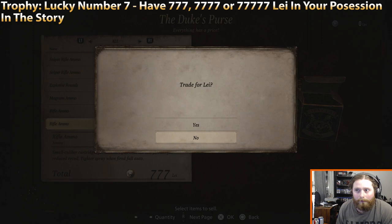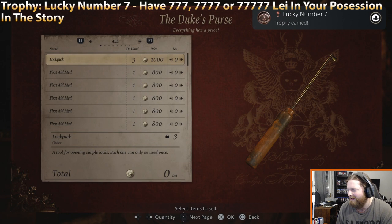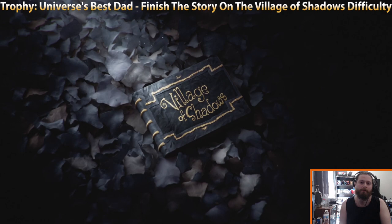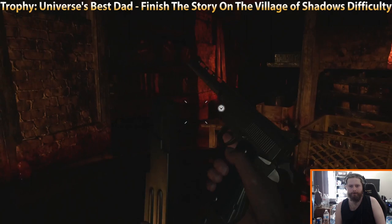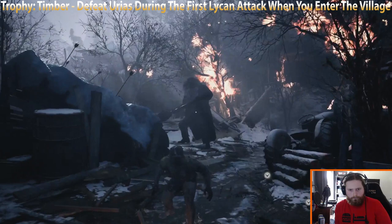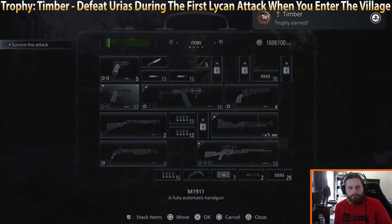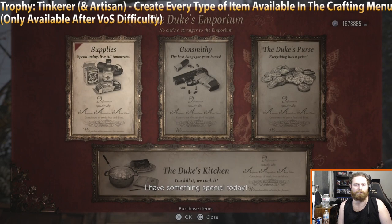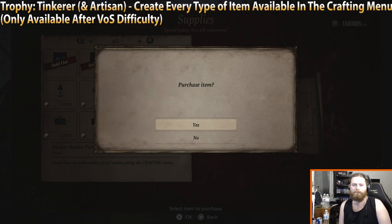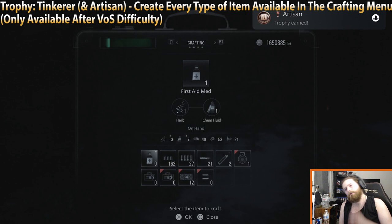Once those trophies are out of the way, it's time for your Village of Shadows run. This run would normally be frightening, but with your infinite Stake it really isn't — this gun deals so much damage you literally don't need any other weapon. Take your time and you'll be fine. Also during this run, shoot the hell out of Urias in the intro battle for a trophy if you haven't done that yet. Once you've finished Village of Shadows, you'll have to play a small portion of another playthrough just until you can reach Duke — he'll be selling the Rocket Pistol, a new weapon unlocked for beating that mode. Buy the recipe to craft its ammo, and that will be every single recipe in the game. You can also nab the trophy to craft one of every single item in the game.